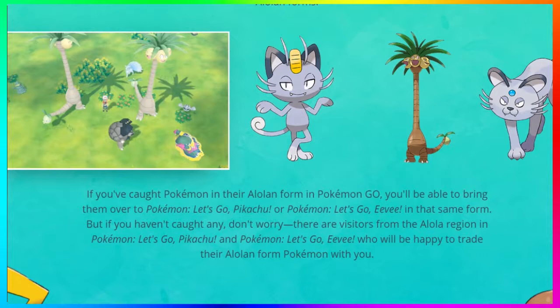But if you haven't caught any, don't worry. There are visitors from the Alolan region in Pokémon Let's Go Pikachu and in Pokémon Let's Go Eevee who will be happy to trade you their Alolan form Pokémon. So this is huge for anyone who doesn't play Pokémon Go who immediately thought the Alolan Pokémon are going to be exclusive to Pokémon Go players — that's not the case. You're going to be able to get Alolan Pokémon throughout the world from trades from people who have visited the Alolan region.